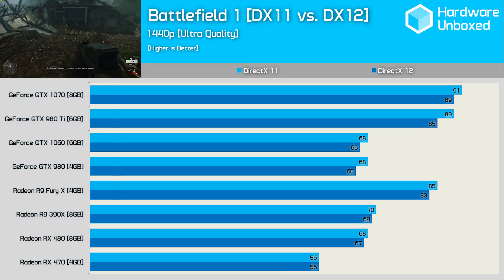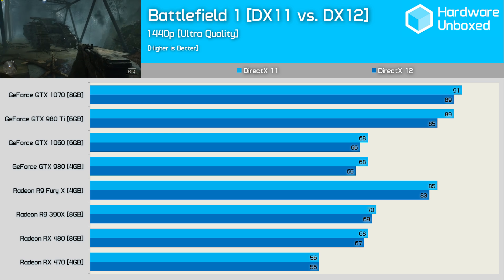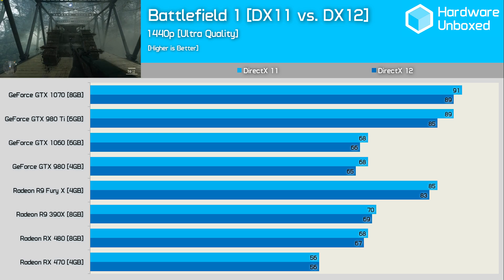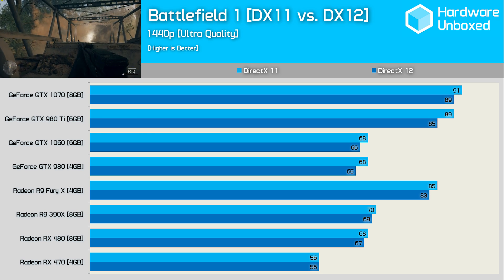At this point you might be thinking: what the hell Matt, where are the DX12 tests? I don't want to see DX11 rubbish. Well, someone's already made that comment. As I explained at the beginning, the Battlefield 1 DX12 performance is very disappointing. For the most part DX12 is a step in the wrong direction as far as frame rate performance is concerned — it isn't a huge step, but most AMD and Nvidia graphics cards drop a few frames when using DX12 over DX11.